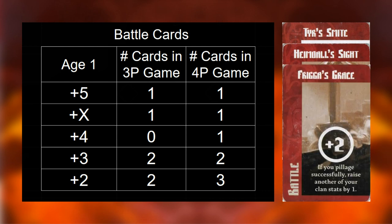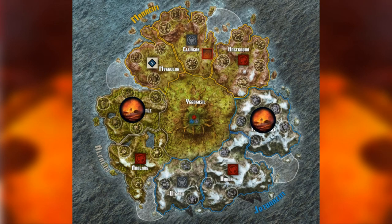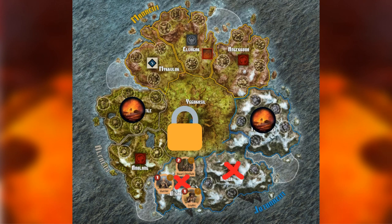Frigga's Grace is useful to have against players that intentionally lose battles, but note that it only works if you are the player initiating the pillage. A good opening sequence of moves would be: invade with leader, pillage, invade with Dwarf Chieftain, pillage, invade with warrior to secure region. It won't ever be this straightforward with multiple opponents, but it shows how invading early can give you good tempo as opposed to playing upgrade cards early.